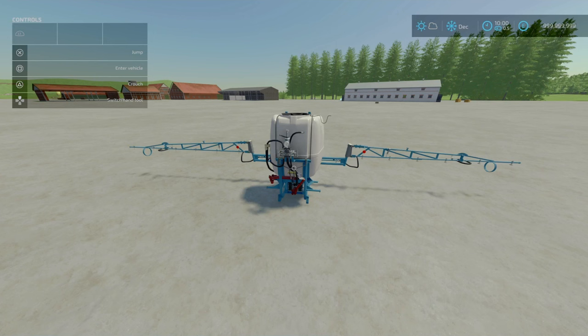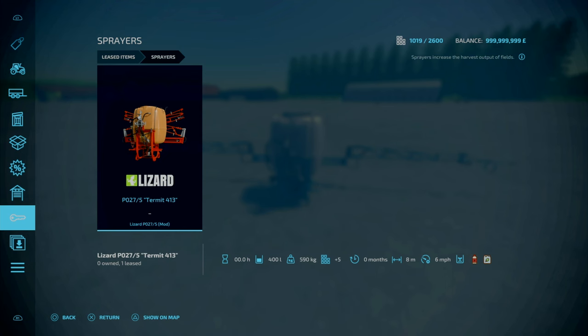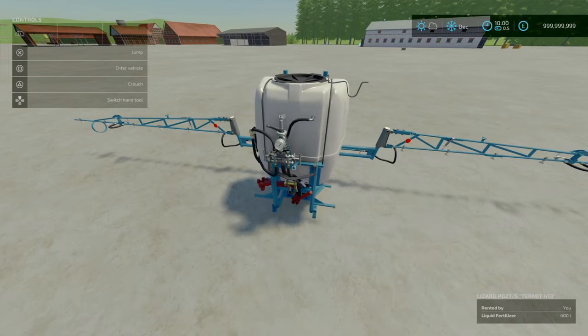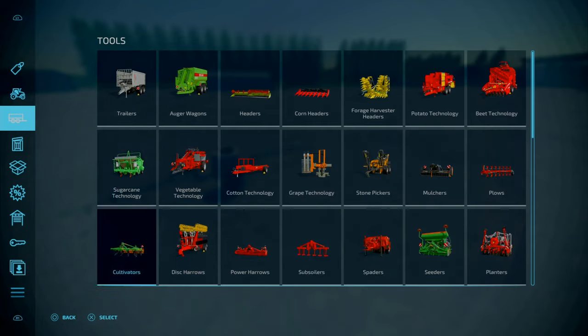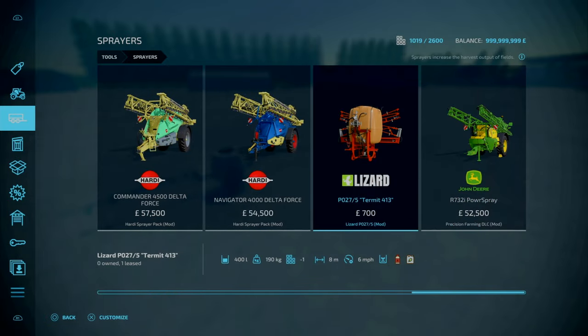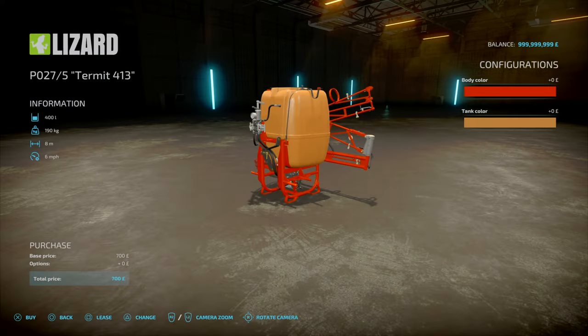Now for our new mods today. Starting off with our one and only implement for today — this is the Lizard PO 25-5. This is by Slicef, Vauxhall, and Ostry SF. 4.86 megabytes to download. Slot count goes down to one from five. It's an old school, classic sort of sprayer. You'll find this under tools, under sprayers. 700 to buy, so if you're playing a survival challenge or adventure survival with little to no money, this is great. 400 litre capacity, weighs 180 kilograms. Working width of 8 meters, adjustable to 2 meters. Six miles an hour work speed, and it does herbicide and liquid fertilizer.